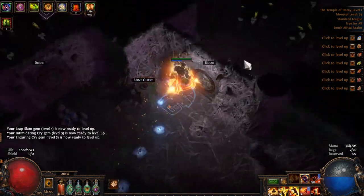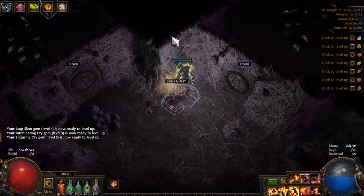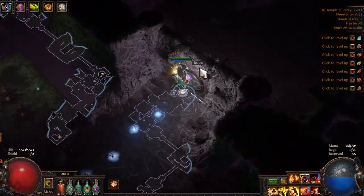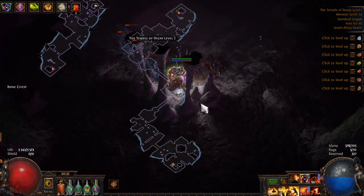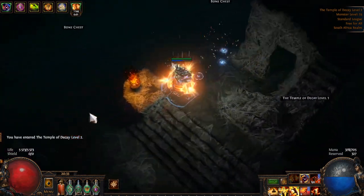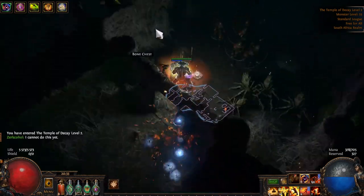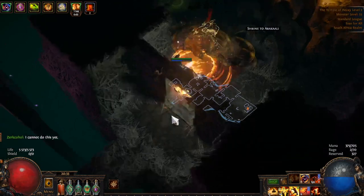Same thing for the next level — see this corner over here, so you know it's going in the direct up direction. Temple of Decay level 2, same thing: this is the corner, so the exit will be opposite. However, there are some other tricks in this area. Sometimes you find a little broken bridge you can traverse across with a movement skill — for example, you can leap slam across here and keep going in that direction. The exit is pretty much directly in line with the entrance.